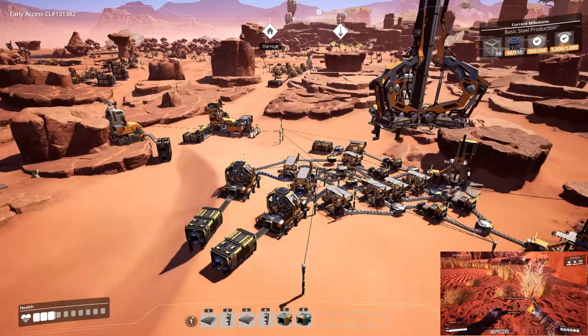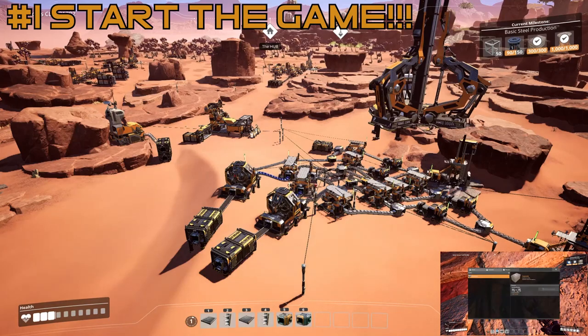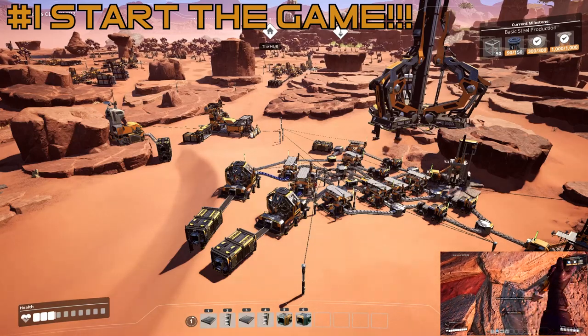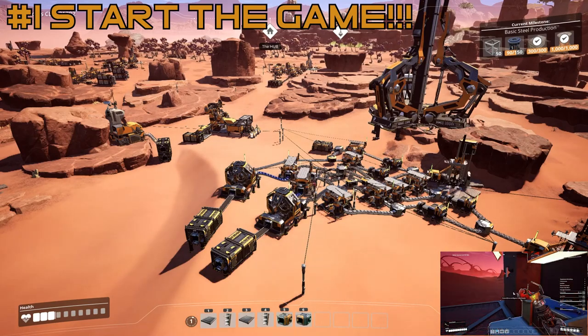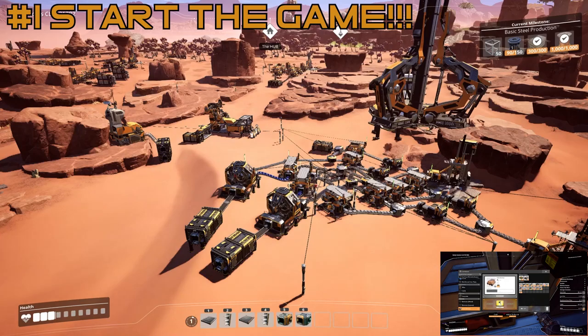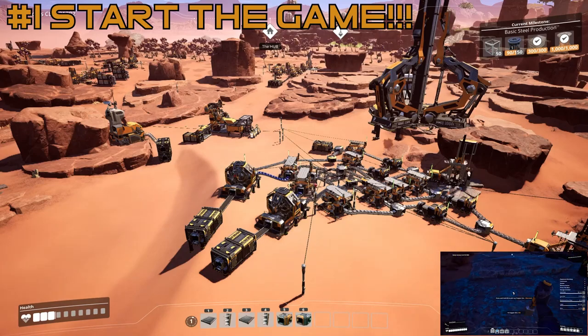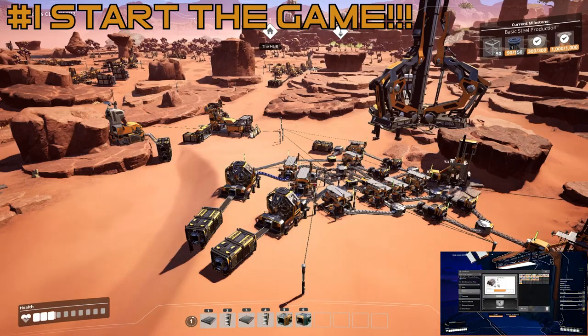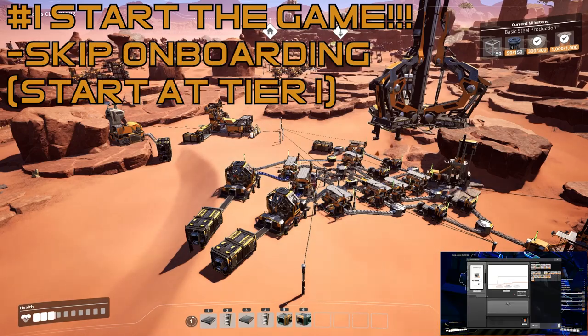My first point is to start the game. I have a video on how to start Satisfactory — if this is your first playthrough I have a 30-minute video that goes in super depth on how to start the game and gives you a bunch of tips and tricks on beginner stuff. I'll link it in the description. Beyond that, if this isn't your first game, check the 'skip the onboarding process' option so you can start at tier one.